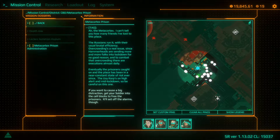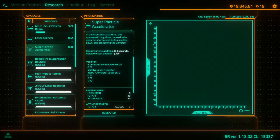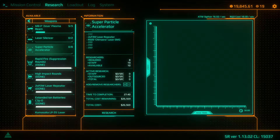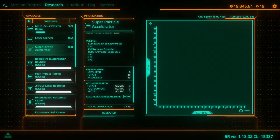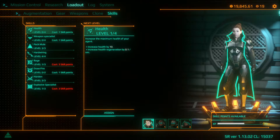So there you go - that's the mission done. It's fairly straightforward, definitely more straightforward than the previous mission, because we didn't have as far to go inside the prison this time. But the most challenging mission is still ahead. Anyway, let's get researching the super particle accelerator - it will create an awful lot of damage for any laser weapon that it's attached to.